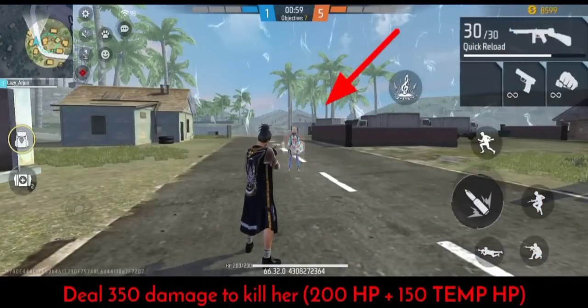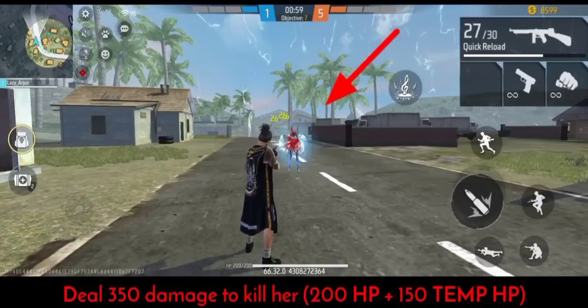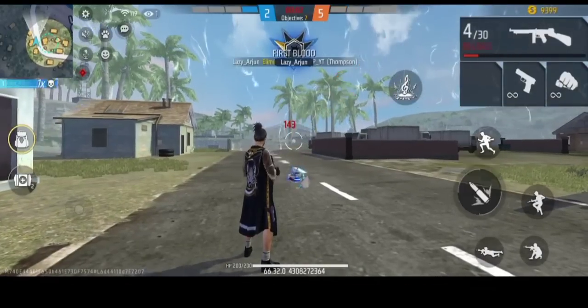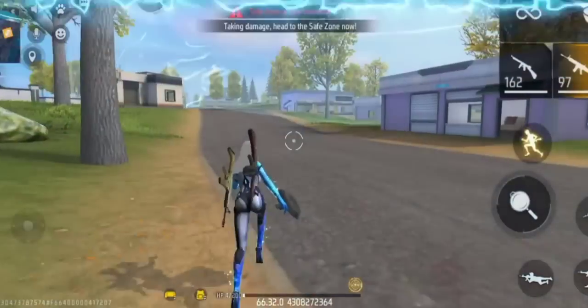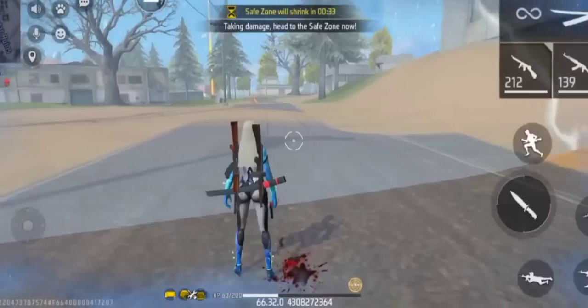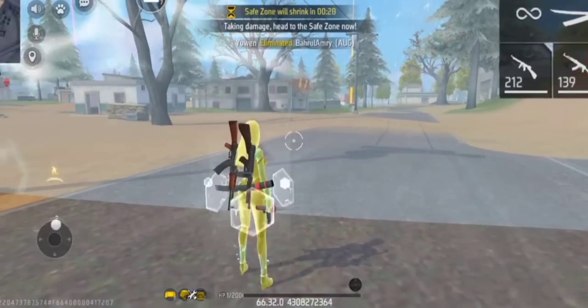Number 6: how many characters are killed? If you have no HP, you will have 200 HP. Number 7: unfortunately, this character's skill doesn't work in the zone. If you don't have a skill, you can work in the zone. If you don't have a skill, you can activate your skill — but if you don't have a skill, you can use it.